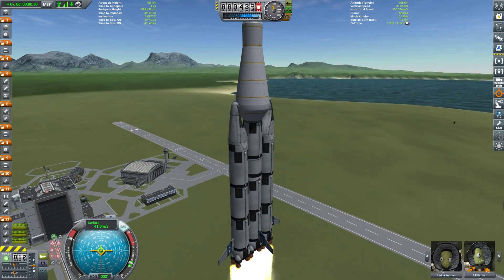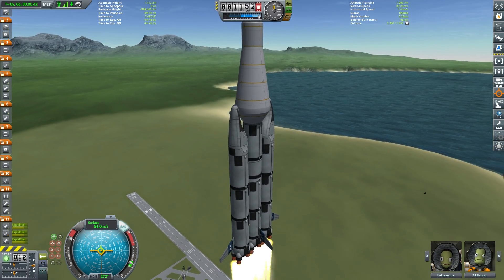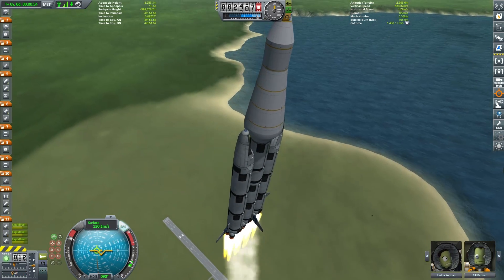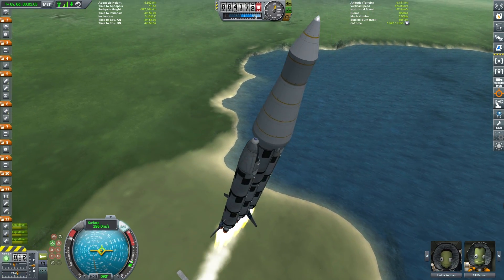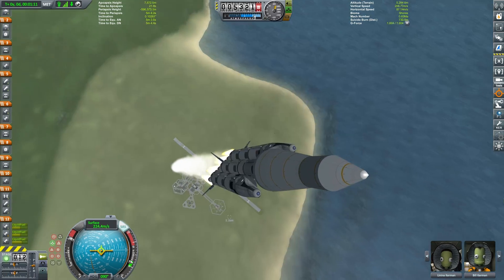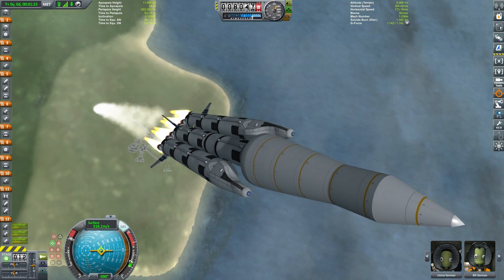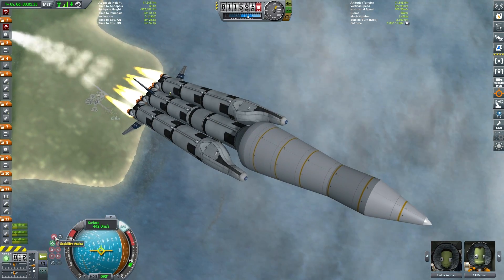The Duna Ascent Vehicle or DAV is only going to need its engines just to come down to do the landing on Duna. The actual rocket cores themselves are going to get us all the way to an intercept with Duna and also help with our aerobraking manoeuvre as we pass through Duna's atmosphere. The thrust to weight ratio of this rocket is around 1.2 at liftoff, so we can start our gravity turn here quite early.